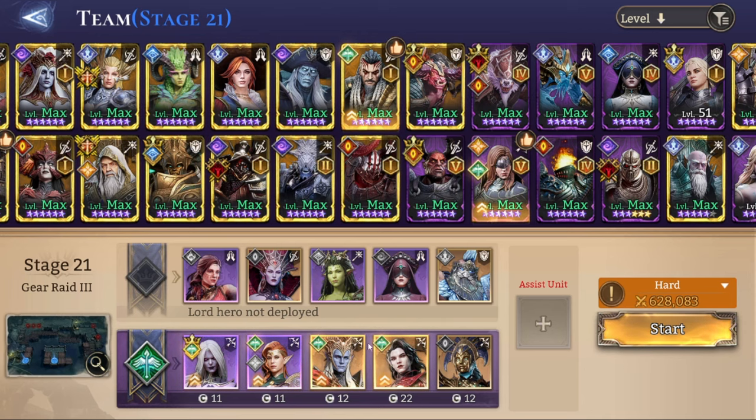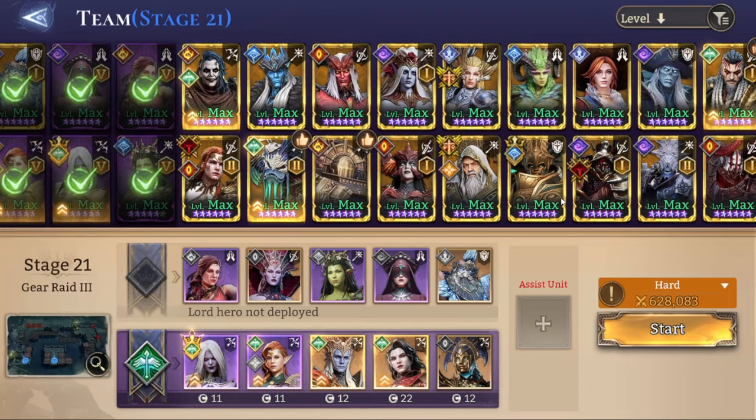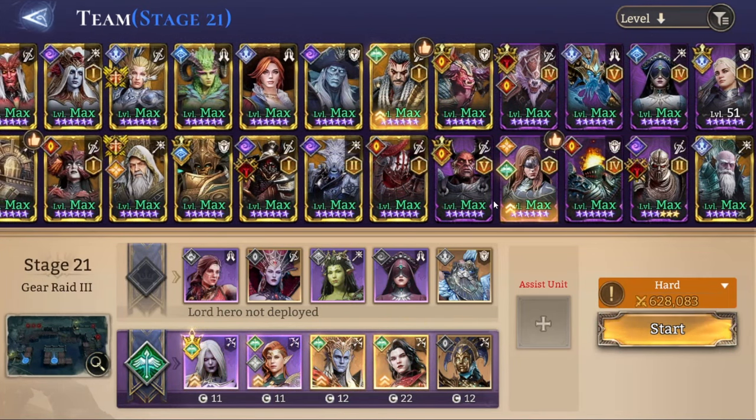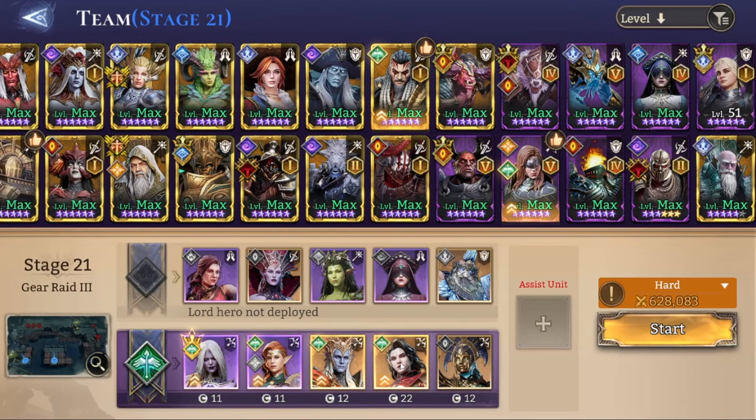Silas can be replaced with Calypso, Satram, or Hex. Brienne is maybe an alternative as well. Nyx can be replaced with Pelagius, Razak, or Maul. If you don't have Nyx but have Maul, you can use Maul — Maul is more than reliable on the left side.